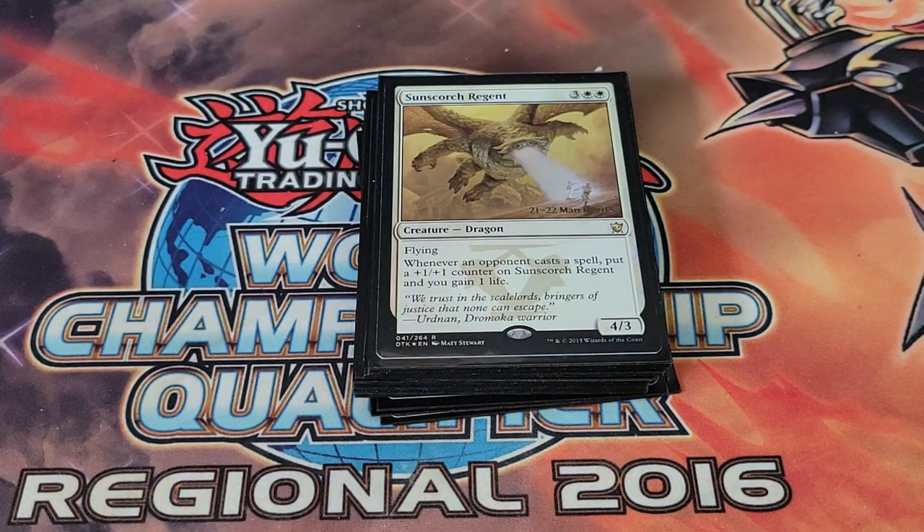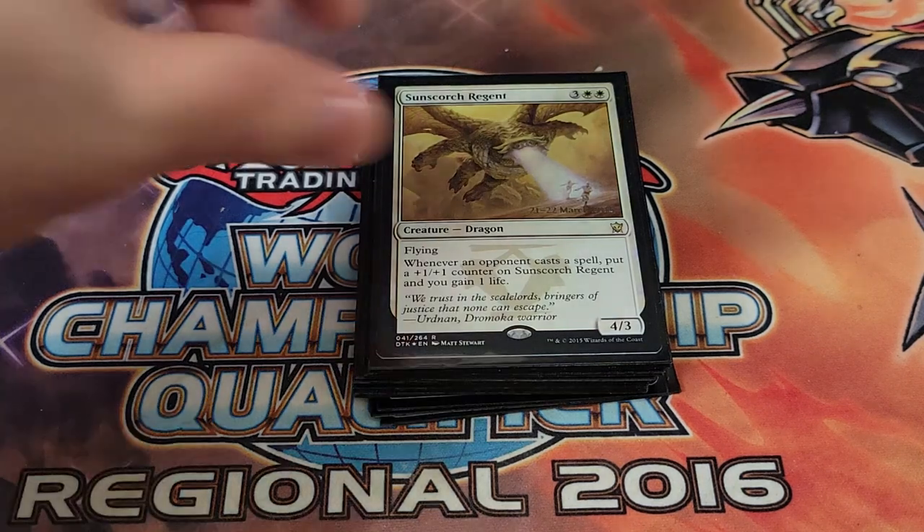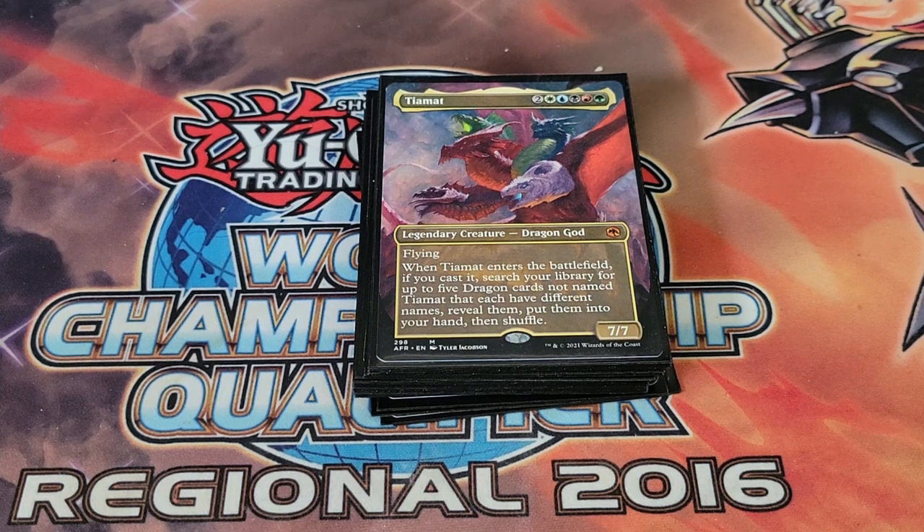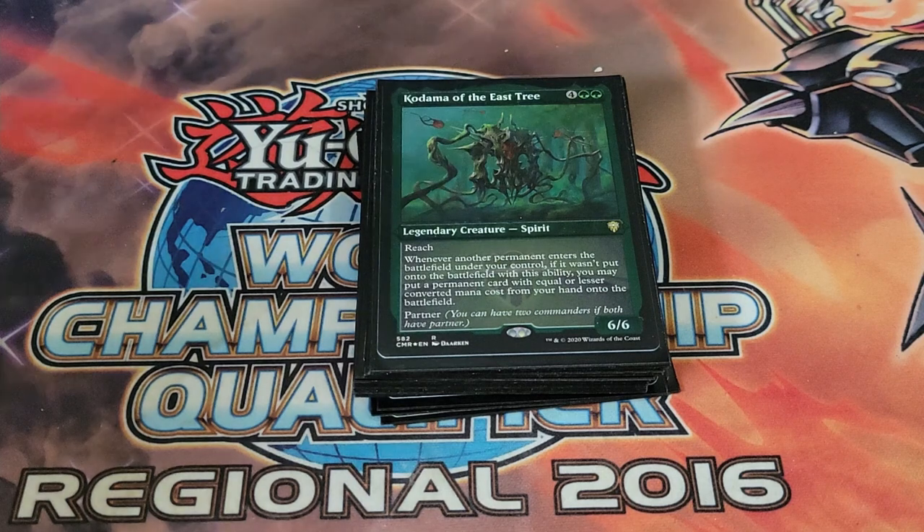Scourge Regent gets really big fast especially in a four-player game — whenever you cast a spell you put a +1/+1 counter on it and gain a life. Tiamat is a relatively newer card — when it enters the battlefield if you cast it you can search your library for up to five dragons not named Tiamat and add them to your hand. Only costs six mana and you get a 7/7 plus five cards — that is really, really good.